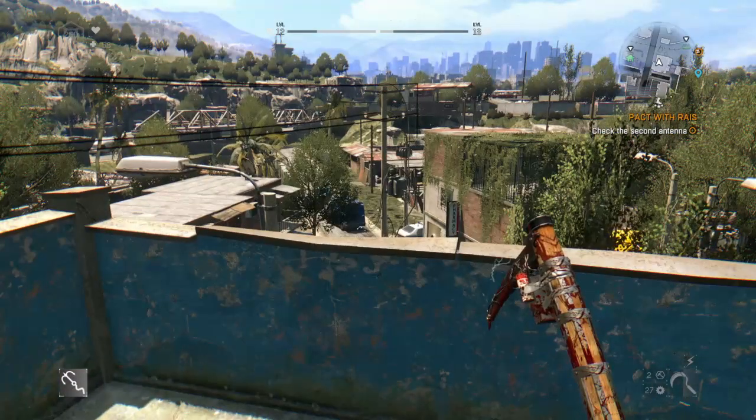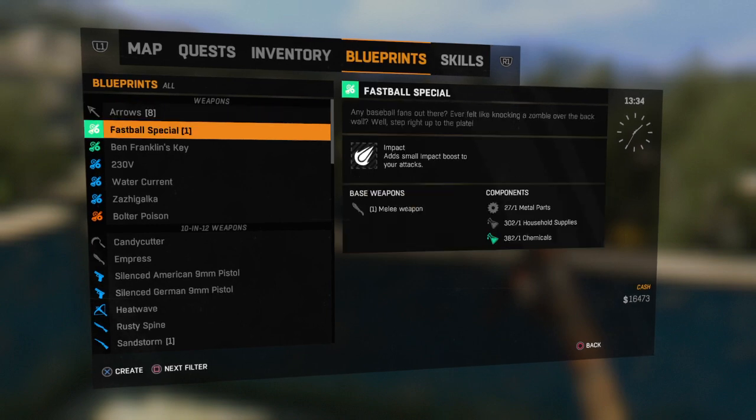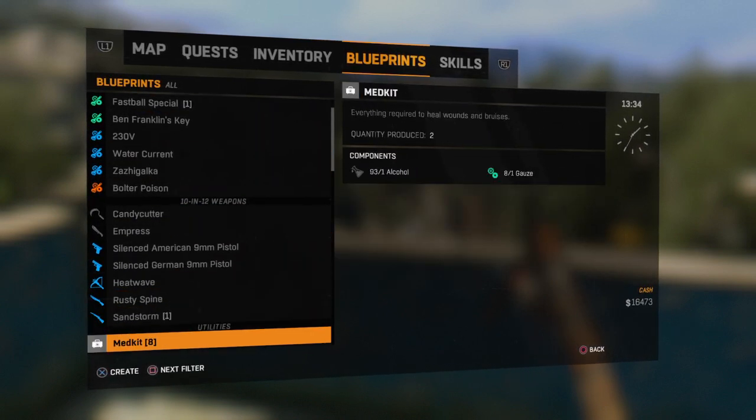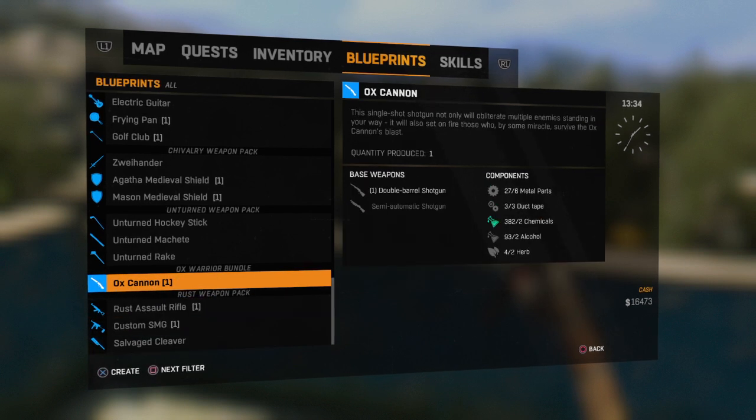Let's craft the Ox Cannon. I'm in the slums - scroll down to see what we need. There we go - Ox Cannon. You need a double-barreled shotgun or a semi-automatic shotgun, metal parts, duct tape, chemicals, alcohol, and oddly enough herbs. I'm not sure why you need herbs, but there you go.